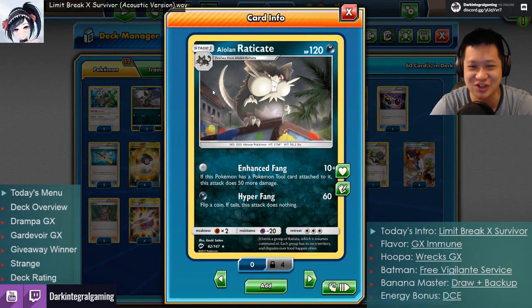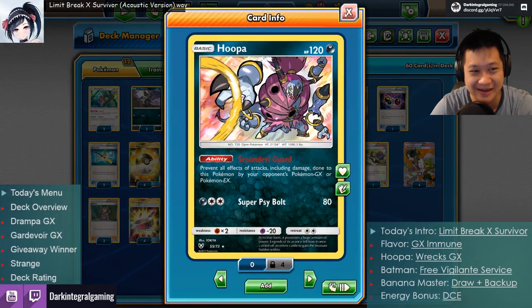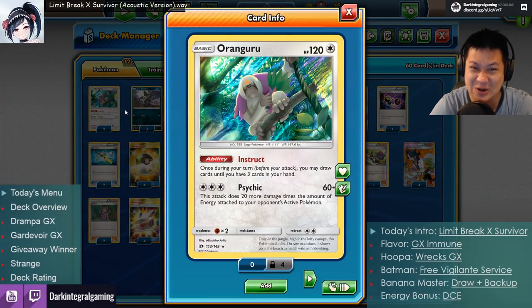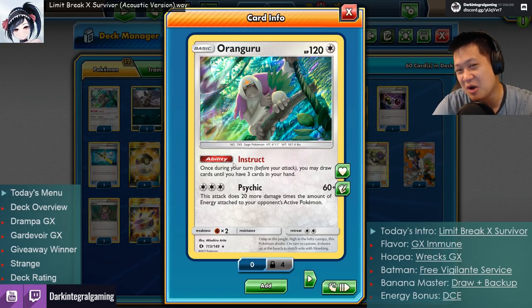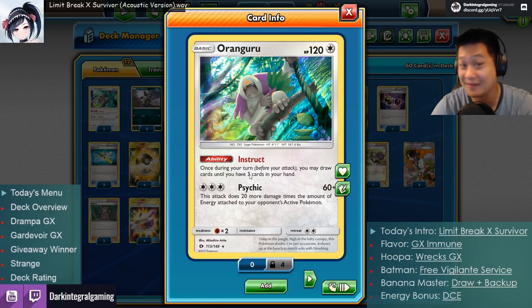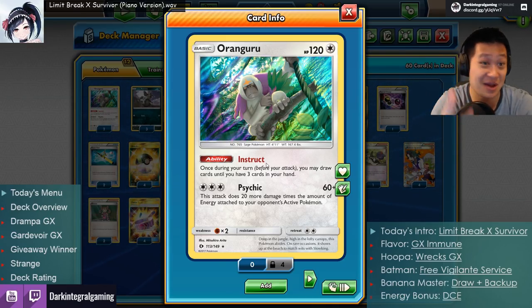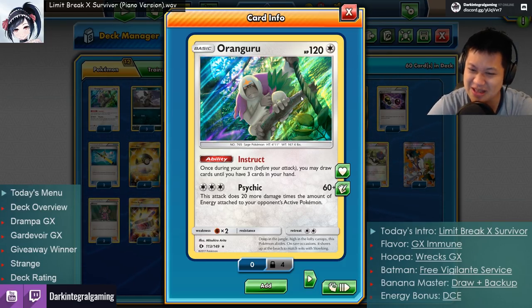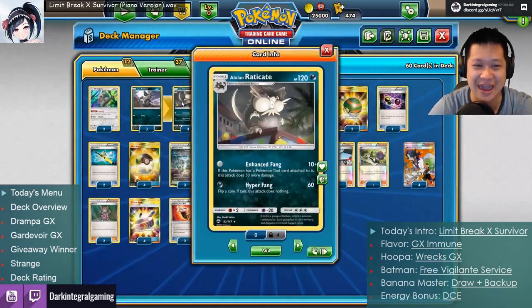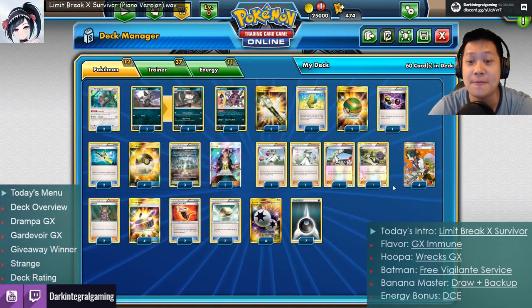That is Alolan Raticate — no energies needed, so all your energy investments can go onto Hoopa or something else. Our final hacker is Oranguru, our 'Banana Master.' If you have fewer than three cards in hand, he gives you more cards to play with. We're running two of them. Speed hack, energy hack, GX hack — everybody's hacking everything in this deck.